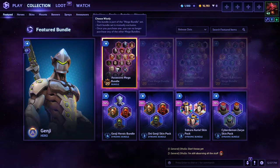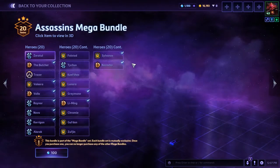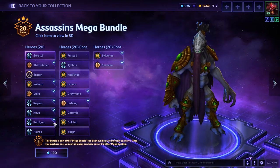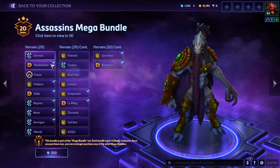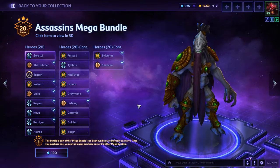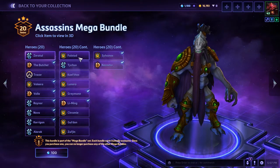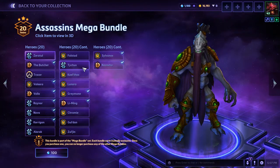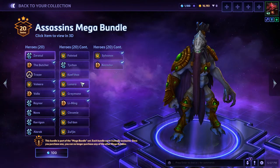There's the Assassin's Mega Bundle — it literally comes with all these characters, it's a ton of characters. In this one I already have 10 people, so I'll be getting 10 heroes out of it. This is probably the one I'm going to go with because I've been playing a lot of Zul'jin but I don't own him. Falstead is awesome, Tychus I enjoy, and Lunara I've been wanting to play because she just seems super OP.